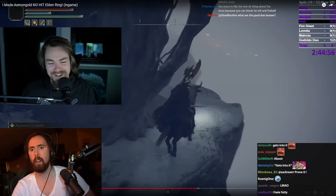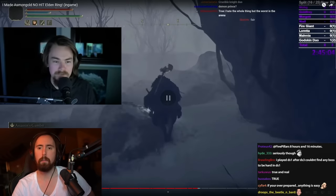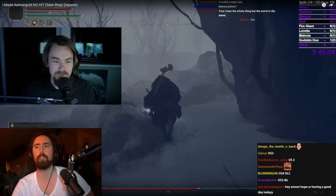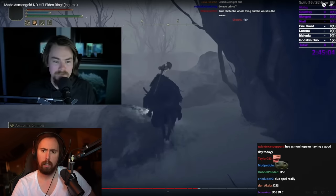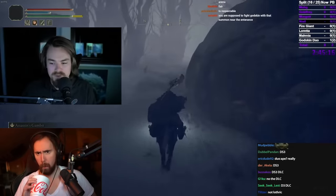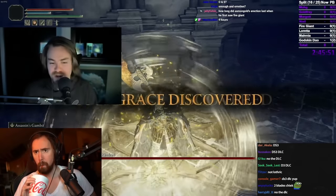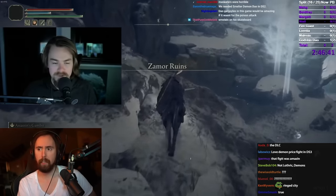Obviously first is Demon Princess. Duo Ape in Sekiro — although not a Souls game. In Dark Souls 3, the Lothric Princes. I would say Dark Lurker — I put Dark Lurker at a B in my tier list, and I think that's respectable. Ornstein and Smough is trash bag tier. All that being said, I think it's better balanced than Godskin Duo. I put Godskin Duo as F tier.